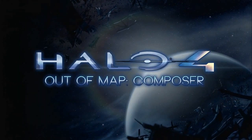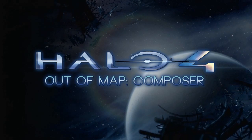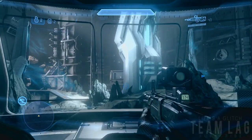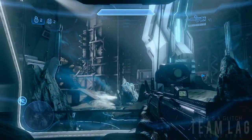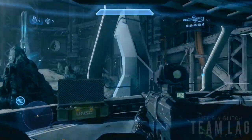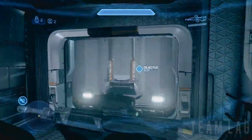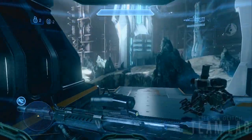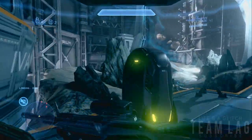What's going on guys, in this video I'll be showing you how to get out of the campaign mission Composer on Halo 4. This is going to require us to get a Banshee, and as you can see there is one conveniently placed right there for us. The only problem is we have to beat an elite to it, so follow where I go in the video and hopefully you can take him out before he hops in.